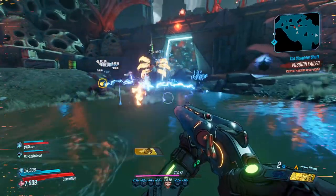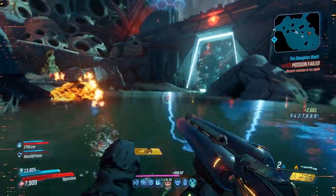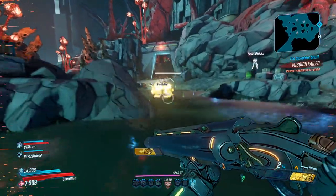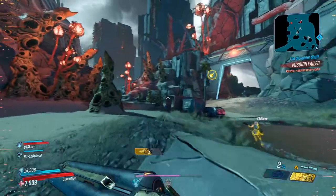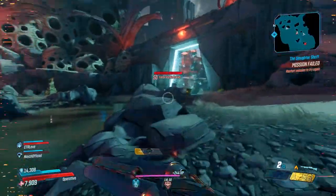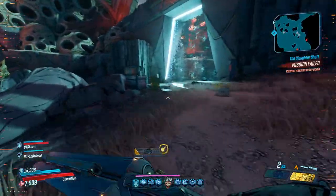So those were the major changes coming with the new patch. Personally, there is nothing here I don't thoroughly appreciate. The extra bank space will mean I can enjoy collecting items again. The loot tables will mean that if I have an itch for a particular item I can scratch it more easily. With Mayhem 4 I have extra content to shoot for, and with takedowns almost here I have even more to bring me back into the game. So that was all the day-60 patch has to offer.